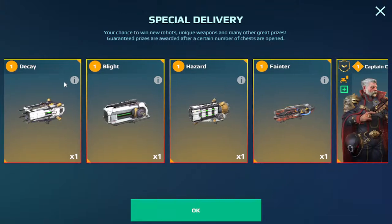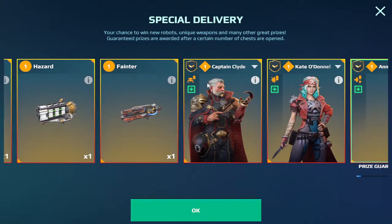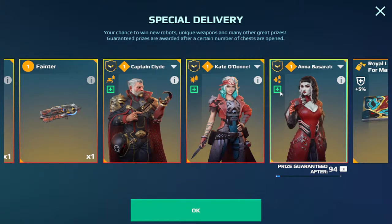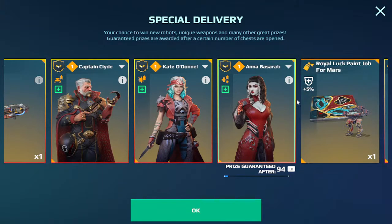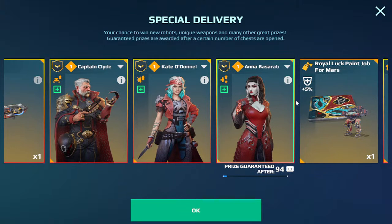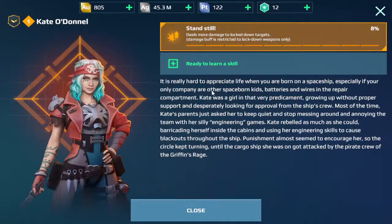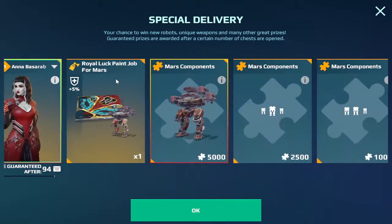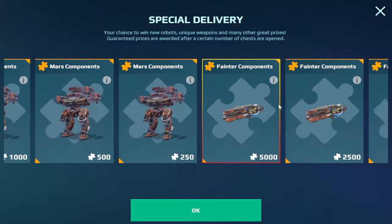I don't have any Freedom Hammers yet, but I won one Freedom Cudgel. All the rest are normal edition. You have Captain Clive and Kate O'Donnell - I won a Kate O'Donnell and I'm using her on the Behemoth right now with Punchers. She's not the best Behemoth pilot, but Kate O'Donnell's skill is: once you lock somebody down, any weapon that applies to the lockdown does 8% more damage.